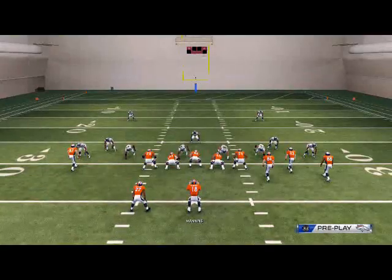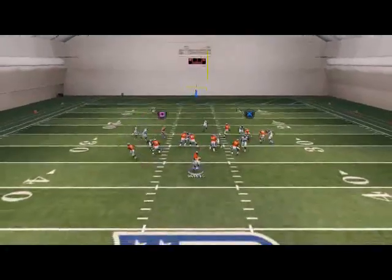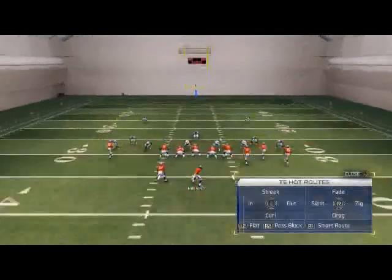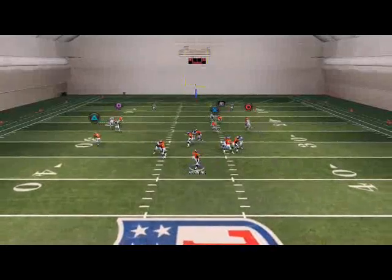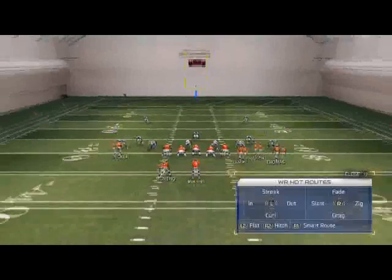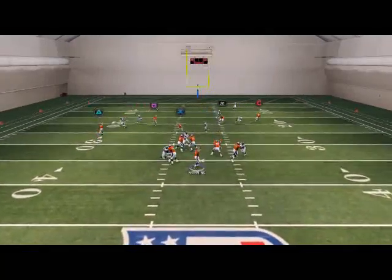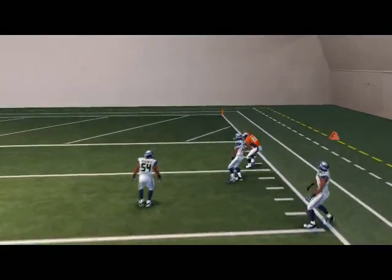The setup for this play will be in the description below, so you can check that out. Our third read is just the end route from Welker — the mesh is a nice man-beater together there. Now you could put Tammy on a curl or a streak. I think the curl does a better job against man coverage specifically, and he's actually our fourth read on this play — so if you want to put him on a curl, that's probably a little bit more effective. Our last read is that deep corner route to Damaris Thomas. Sometimes that'll get wide open, sometimes it won't — that was Richard Sherman who was guarding him on that play.